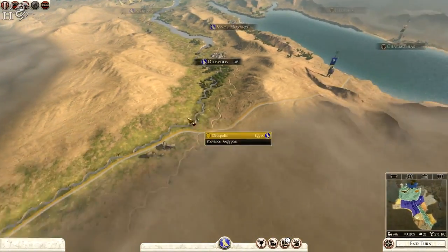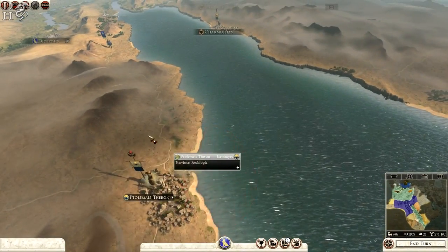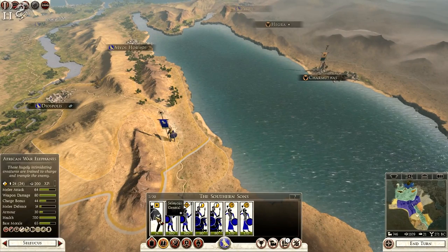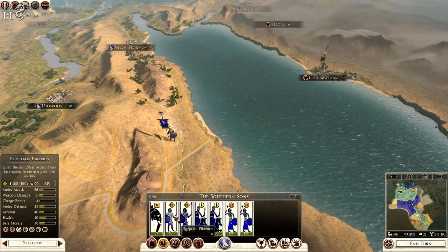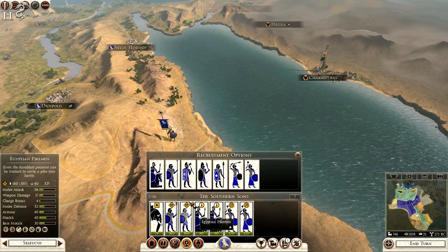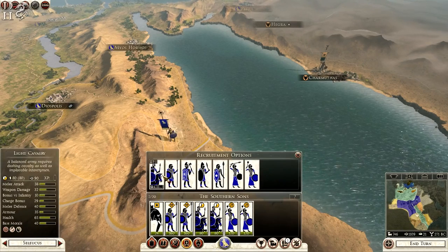If I take us to the southern part of our empire, we are slowly making our way towards Ptolemy Theron with this army. We have war elephants by Seleucus, Egyptian pikemen, light cavalry, and some Egyptian slingers as well. I might try and recruit one more unit before I go in — let's see what's best.